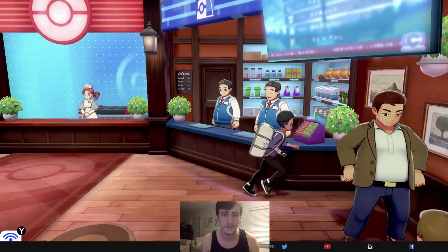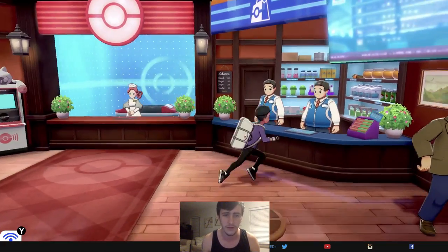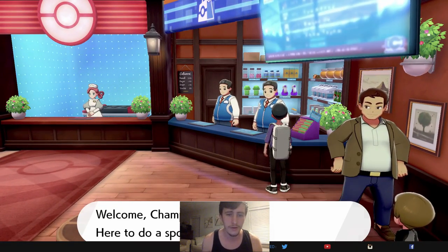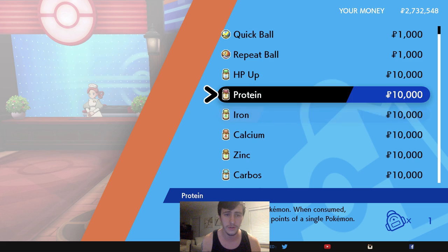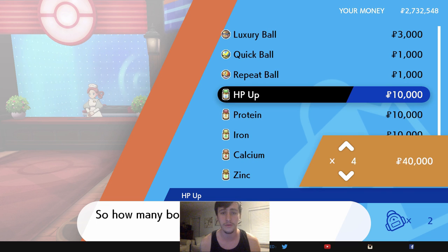You talk to this guy on the right. Look how happy he is — he's ready to take your money. Let's go ahead and talk to him. I'm here to buy. So we have HP Up — all these items will effectively raise your stats. I'm going to EV train a Pokémon for you guys so you can see what it's like.